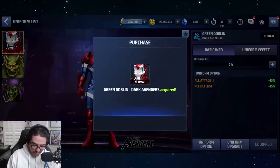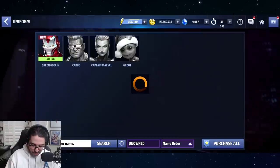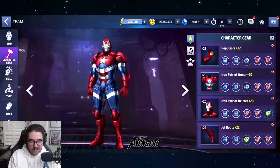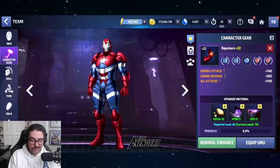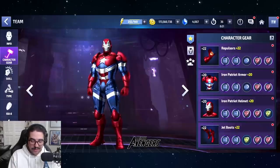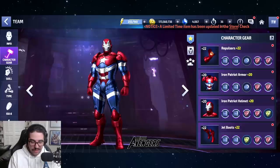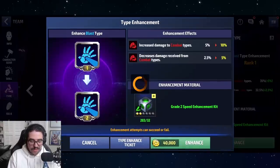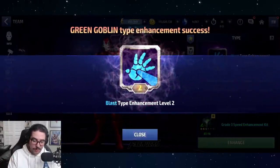So I wanted to pick this up for a thousand crystals and take it through its paces. We're trying to catch them all — it's the whole Pokemon mentality. So let's take a look at this Green Goblin Blast uniform. I was kind of disappointed that it wasn't a speed uniform because I thought Green Goblin should stay as a speed type.